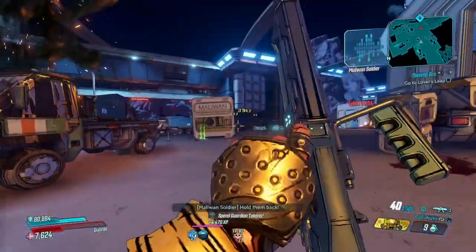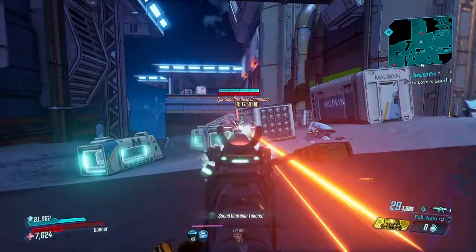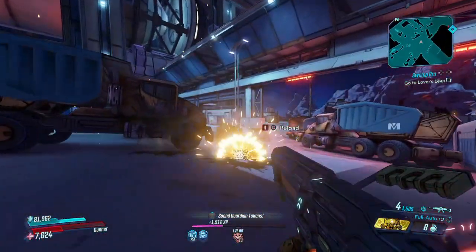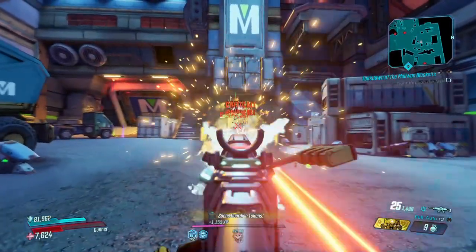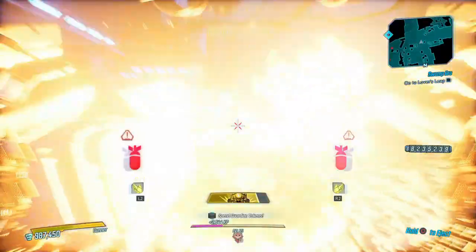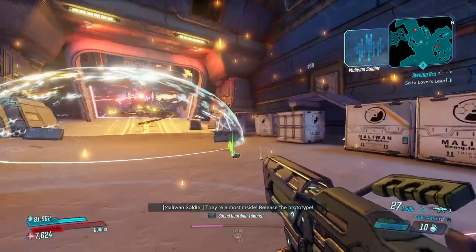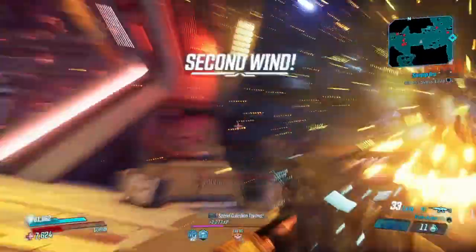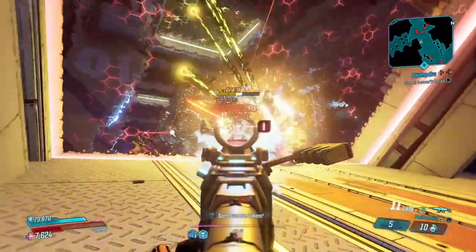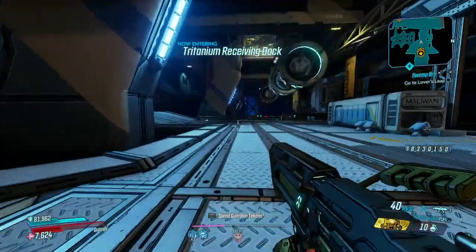To be fair, we do have cryo and radiation being fired at the same exact time because we have a cryo Chaos with U-Rad, which is just beautiful. Anytime you can run cryo and radiation at the same time it's always a good time. The best elements to get your U-Rad anointment on are always going to be cryo, in my opinion, because cryo and radiation just put in a lot of work together. Look at that — just destroyed that enemy, he got absolutely wrecked. He's not built for it.